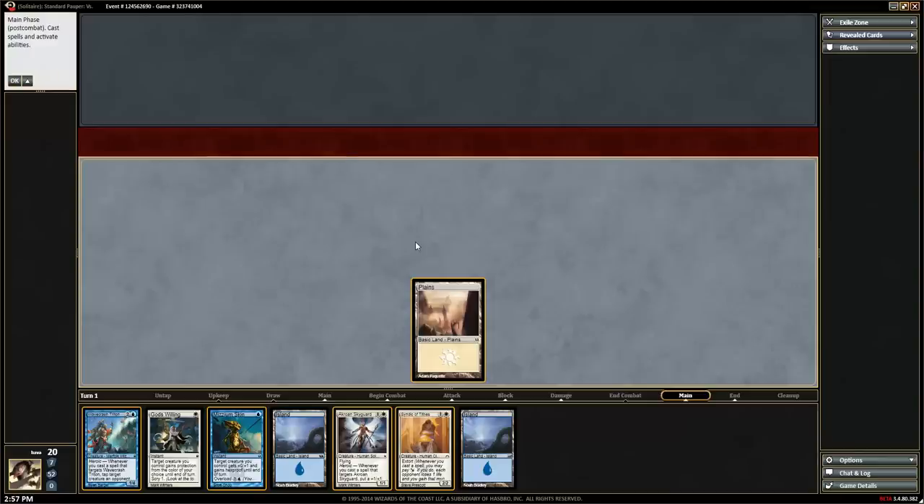Of course, we can only play one land per turn, even in solitaire. So we'll progress to the end step, hit F2, and progress back. It will skip untap, upkeep, and draw because we don't have stops there, and go straight to our main phase where it will stop because we've asked it to — giving us priority.